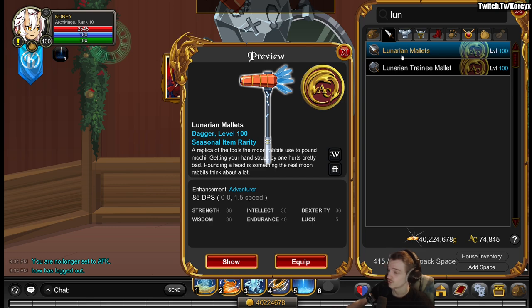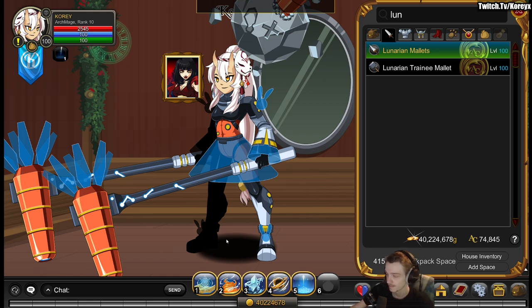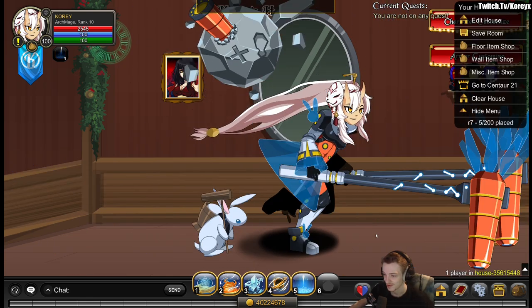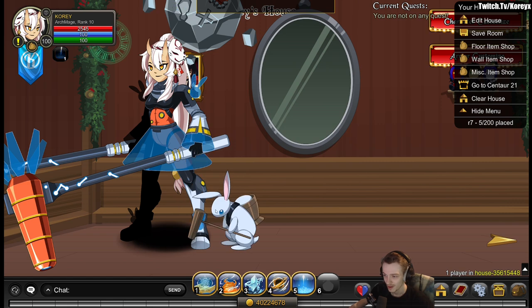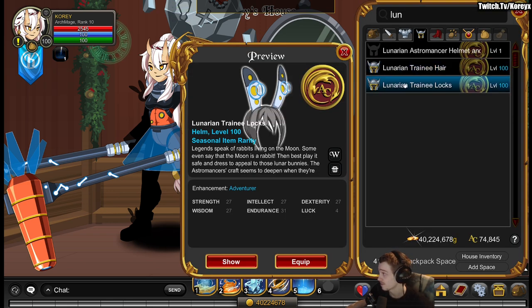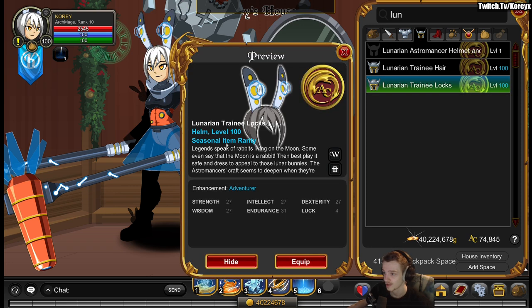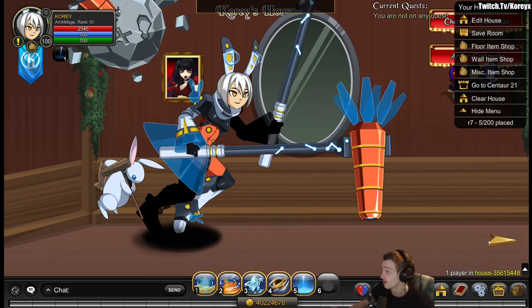Single and dual versions of these mallets are also drops — you can see the dual version and the single version. This cute little bunny is also available, with a little hop. And lastly for the drops, there are two hairstyles. They're AC tagged seasonal. That's all the drops from the new event.